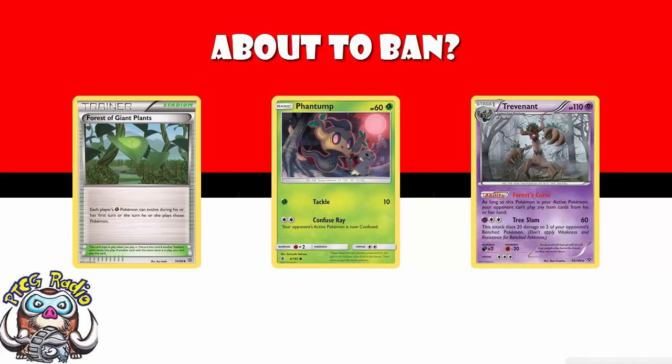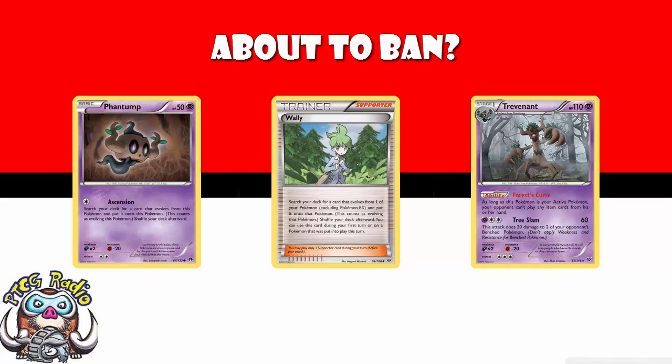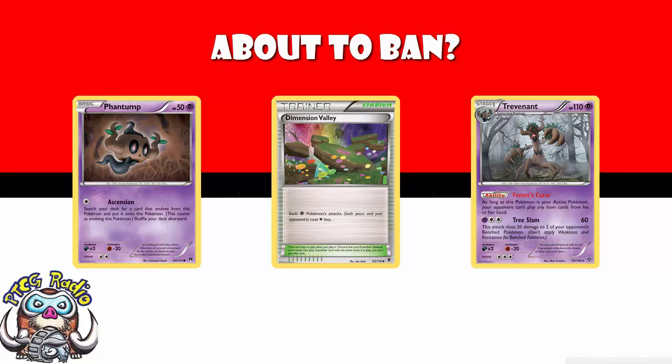We've also got the supporter card Wally, which allows you to evolve straight up into Trevenant on the first turn of the game. And we've also got the Ascension Phantump, which means that for one energy — or if you play a Dimension Valley, zero energy — you can evolve straight up into Trevenant.